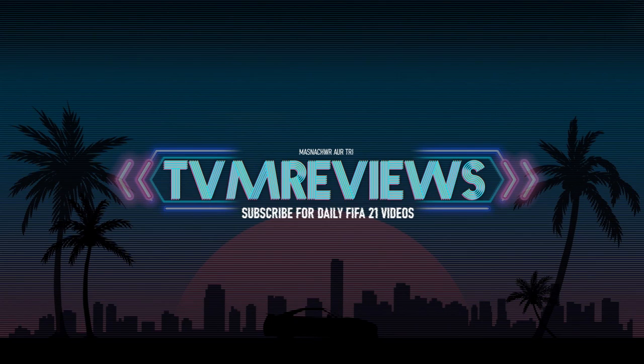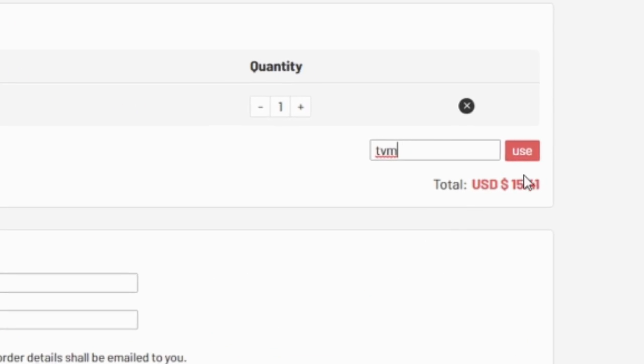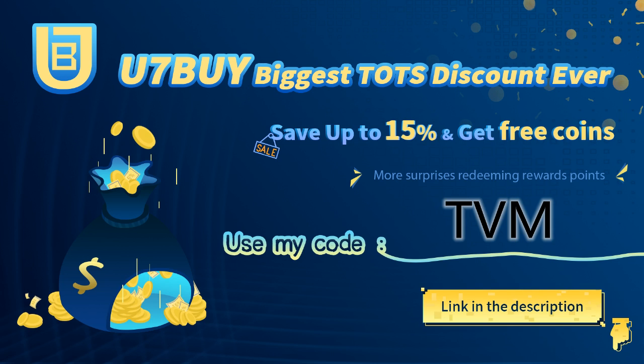If you go on to enjoy the video, do me a favor and hit that like button — it really does help out the channel a lot. Through Team of the Season, if you need any coins, head over to u7buy.com. They are doing a pretty big promotion: 15% off when you use the code TVM at checkout. The link is in the description.